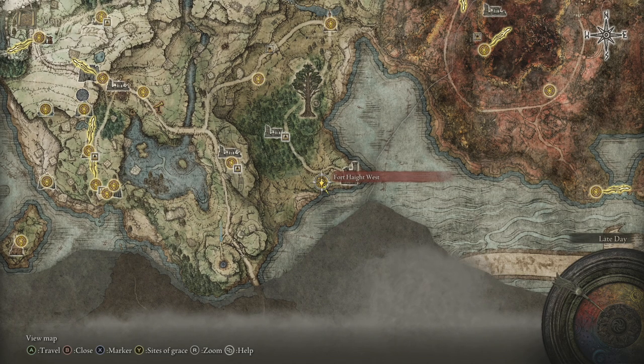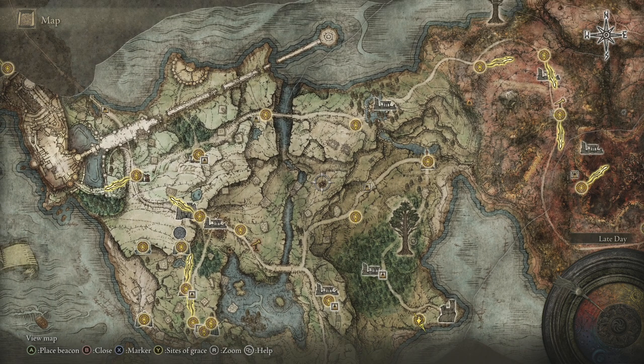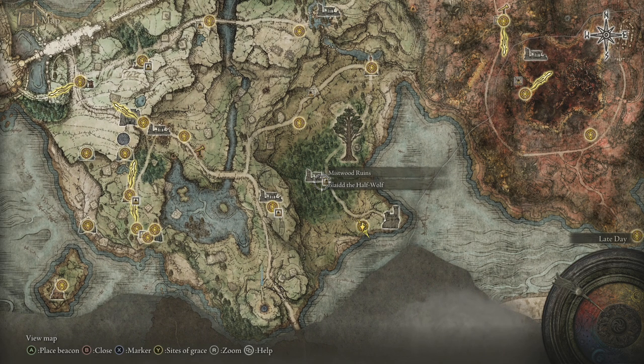We're going to set off from Fort Hyde here — what we're going to do is clear our way towards him from where we are now. We're going to go and speak to Mr. Blythe.